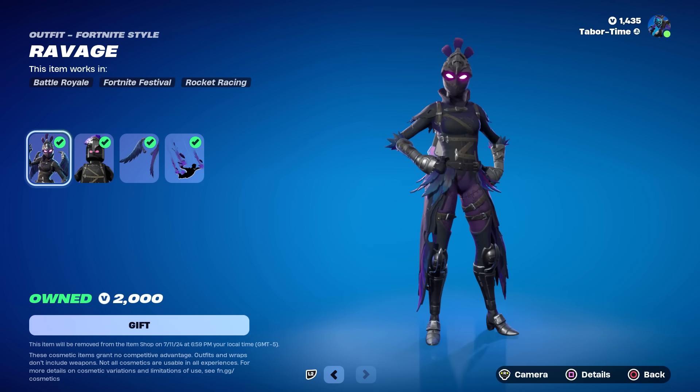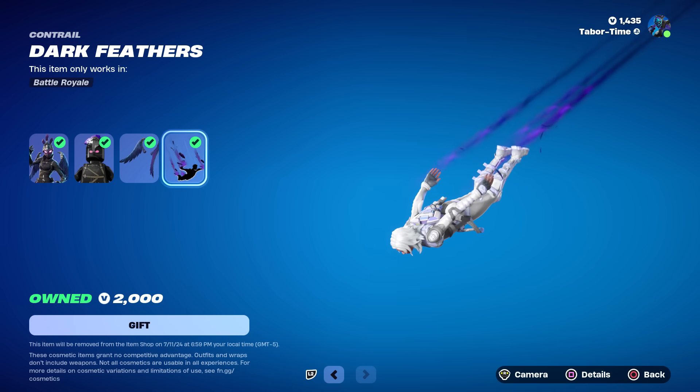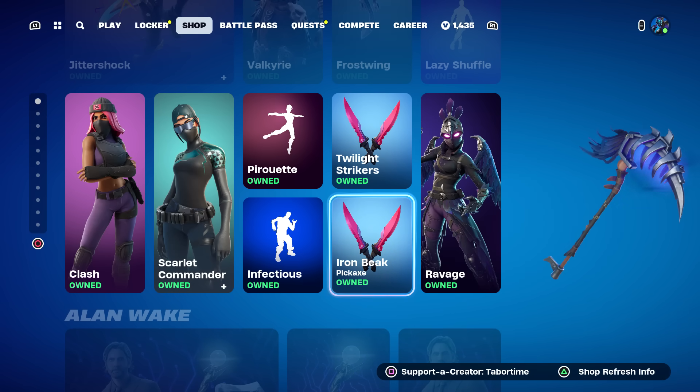The awesome Ballerina emote is back, plus the Infectious emote — both of those are really good. Ravage is back; she's again a little overpriced, but she does come with a unique contrail. The Dark Feathers contrail is the only way to get that one.